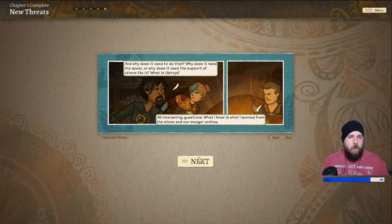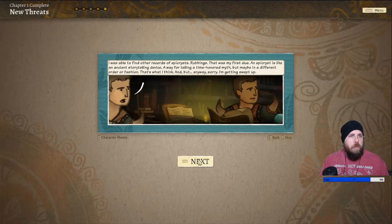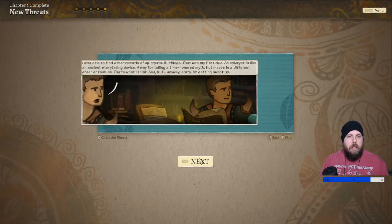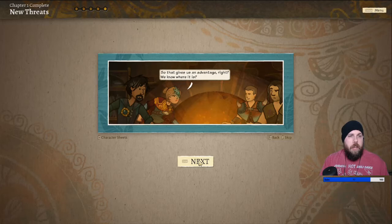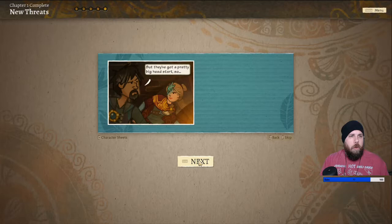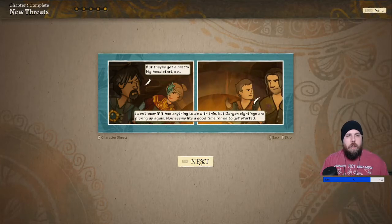All interesting questions. What I know is what I learned from the stone and our meager archive. I was able to find other records of Epichrist's rubbings — that was my first clue. An Epichrist is like an ancient storytelling device, a way for telling a time-honored myth but maybe in a different order or fashion. I checked the story elements against some of our older legends — the Queen of the Seas. Our stone tells almost the same story, almost. According to our version, the spear was laid to rest in the named cavern — it's on one of our maps. So that gives us an advantage: we know where it is. But they've got a pretty big head start. Gorgon sightings are picking up again — now seems like a good time to get started.